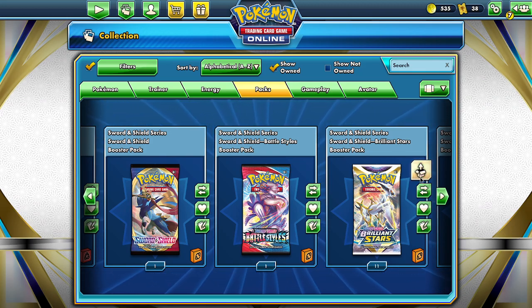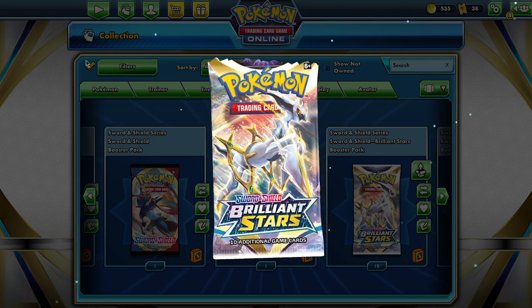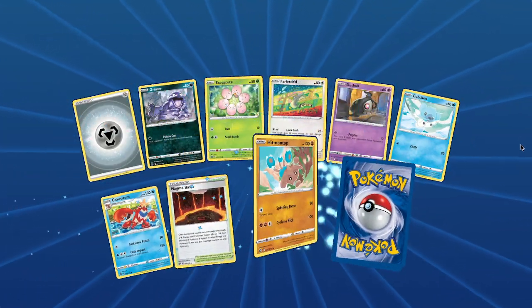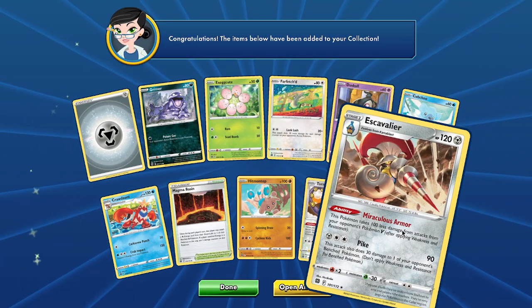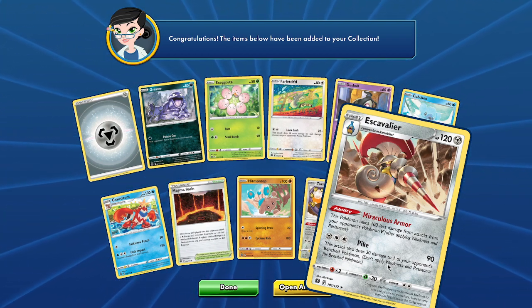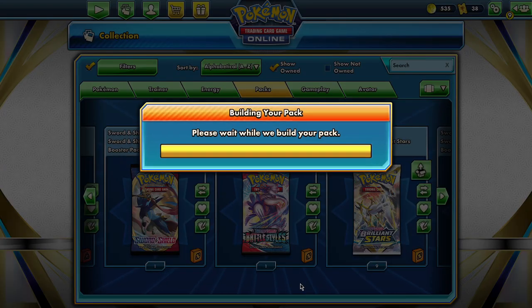We have nine more of our little mini booster boxes that we've opened up for Brilliant Stars. Let's see what we get. Oh, potential here. Whoa, Tornadus and an Excavalier. This Pokemon takes a hundred less damage from attacks on your Pokemon's V after applying weakness. I mean, that's not bad.